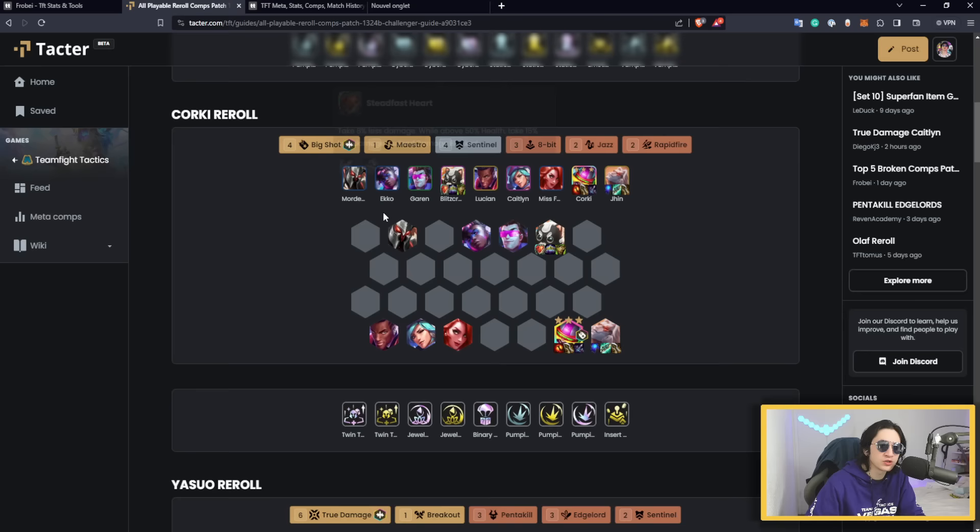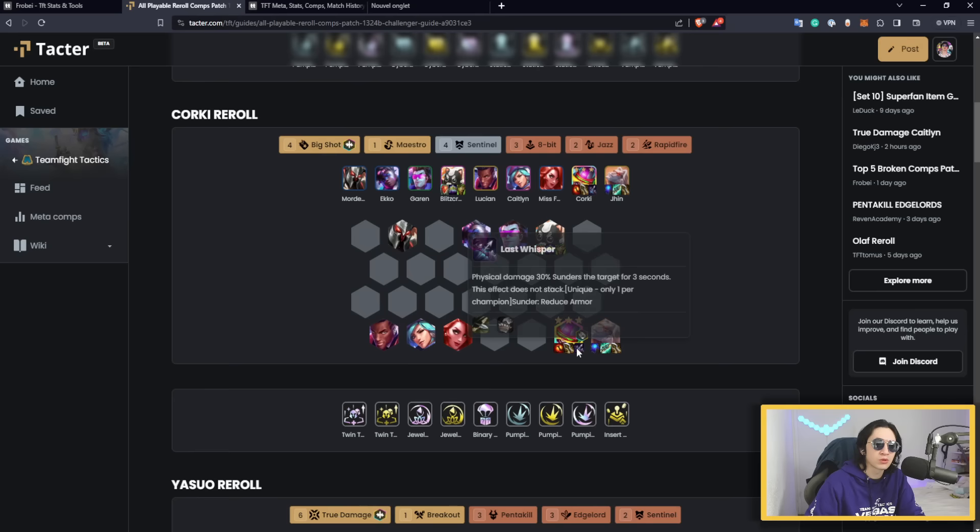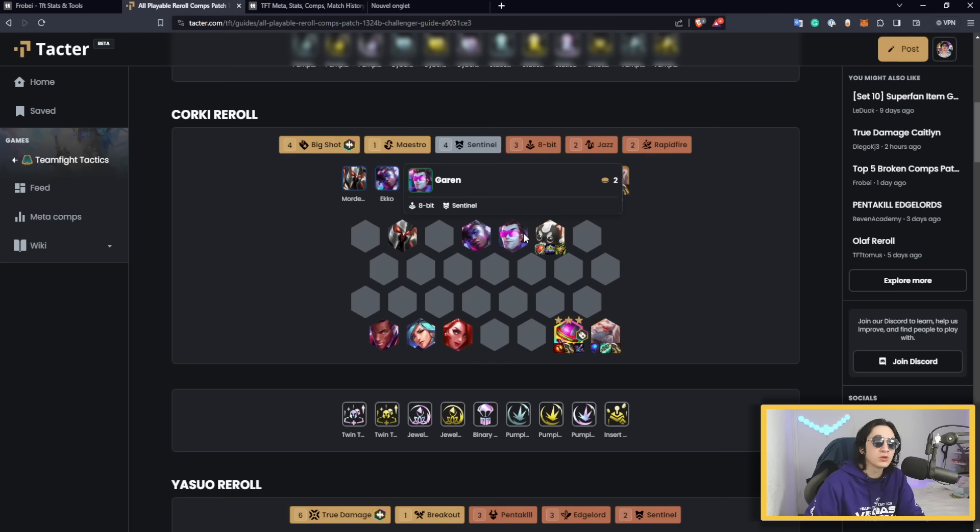For Corky's items, skip mana items like Shojin. Instead, prioritize Red Buff for incredible attack speed — Corky already has anti-heal in his spell but what you really want is the offensive stats. Then stack crit to amplify the Big Shot bonus AD, especially when you have lots of 8-bit stacks. Blitzcrank is your best tank — don't try to get Galio 3, that's a mistake. Build a secondary carry for late game: nothing is better than Jinx.